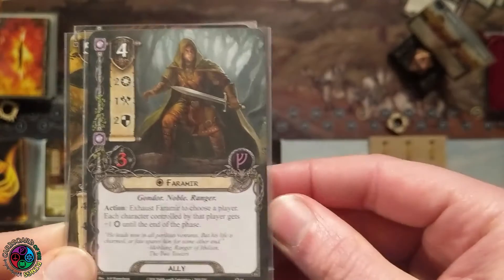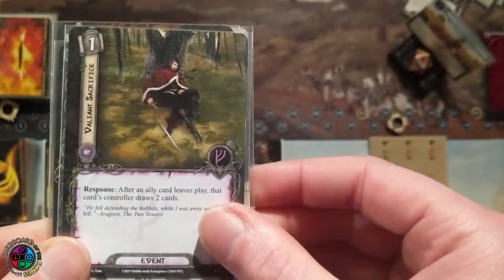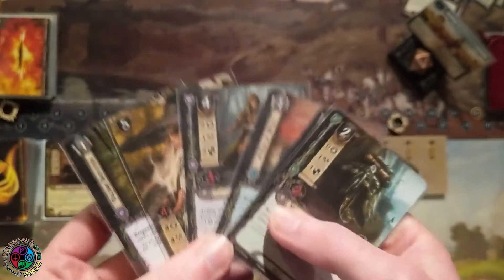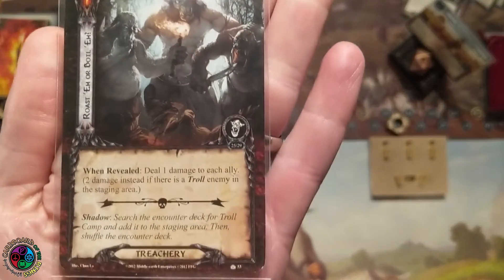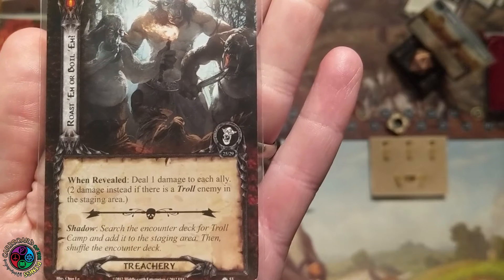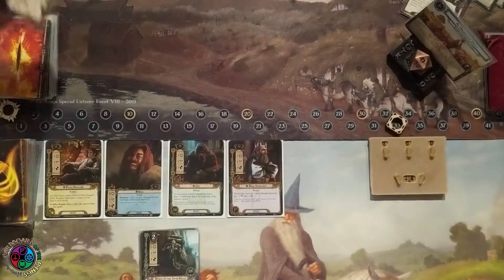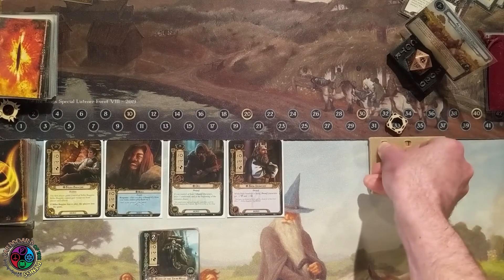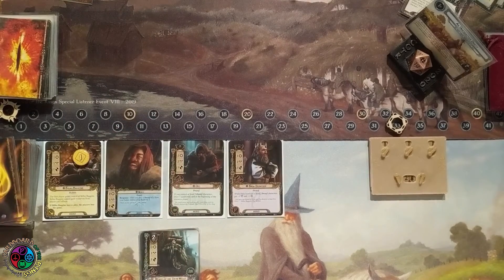Test of Will — definitely need it in this quest. Faramir is going to boost willpower. And after an ally leaves play, I can draw two cards. I normally don't like running Test of Will, but this quest has one treachery that deals one damage to each ally in play — two damage if there's a troll in the staging area. That's one reason to have a Test of Will; it's going to kill my Dwarf Swarm. There's also another treachery that makes you discard all your attachments — between those two cards, it's pretty hard to build a deck.